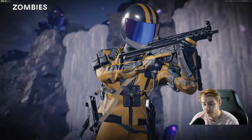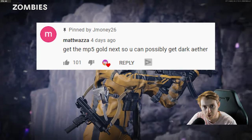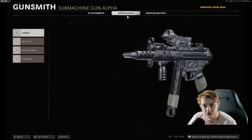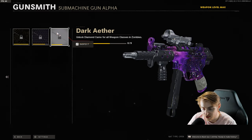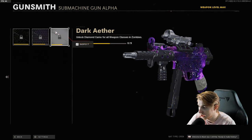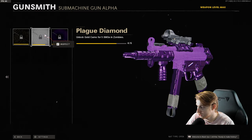Welcome back to the Road to Dark Aether series. Our top comment was from Matt saying he wants us to do the MP5, so that's what we're doing today. We are six out of nine for class plague diamond. There is a glitch that might give it to you early, so we might be getting dark aether today. We have one SMG left, three ARs, and three tac rifles.